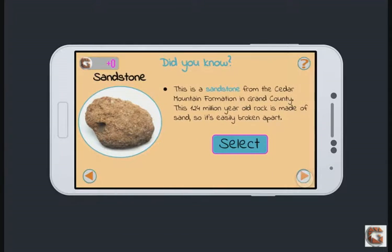Let's see what the next one is. Sandstone. This is a sandstone from the Cedar Mountain Formation in Grand County — that's in Utah. This 124-million-year-old rock is made up of sand, so it's easily broken apart.